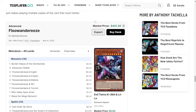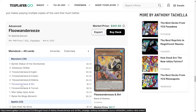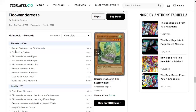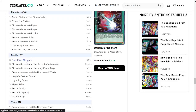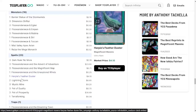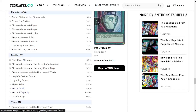Next we got Floowandereeze — and how the hell is a Floowandereeze deck $401? Most of these cards are really cheap. Starting off: Barrier Statue of the Stormwinds at one, Dimension Shifter at three, Eglen at three, Empen at two, Robina at three, Stri at one, Toucan at one, Apex Avian at one, and Raiza at one. Pretty much what you'd expect in the monster lineup for this deck. For the spells: three Dark Ruler No More, three Advent of Adventure, three Magnificent Map, one Floowandereeze and the Advent Wind, one Harpie's Feather Duster, two Lightning Storm, three Mystic Mine, three Pot of Duality, three Pot of Prosperity, and one Terraforming. One thing I love about this deck is you can run both Duality and Prosperity at the same time for really good draw power.